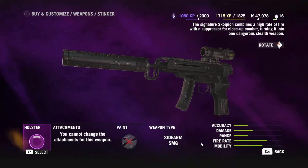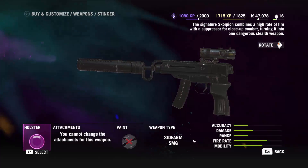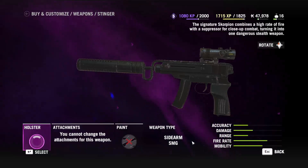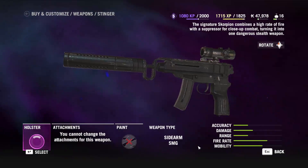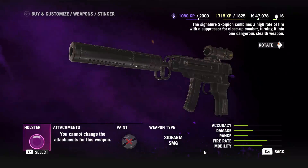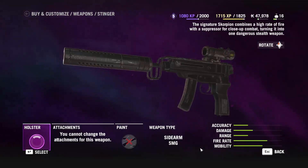And last, but certainly not least, we have the Stinger. The Stinger is an SMG signature weapon equipped with a silencer, optical scope, and custom paint. It shoots rounds extremely rapidly, but because of its small clip, it's better if you try to shoot in controlled bursts. It's also a sidearm, so just like with the D-2, you can shoot it while inside vehicles.